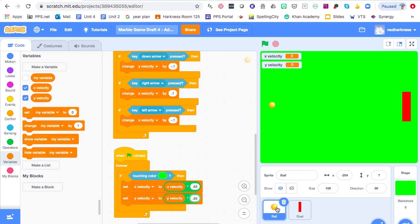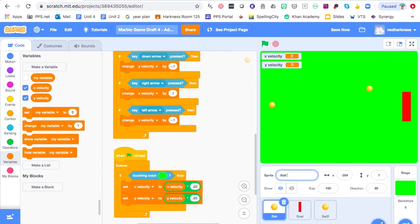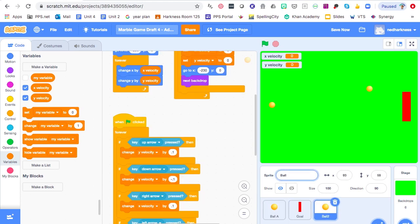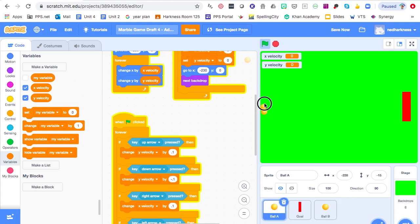Go down to the ball sprite, right-click it, and go to Duplicate. Rename one of them Ball A and the other Ball B. When you duplicate the sprite you also duplicate the code, which means when you hit the start flag both Ball A and Ball B go to the same place and have the same controls. I want Ball A next to Ball B so I can tell them apart and so they're not on top of each other.